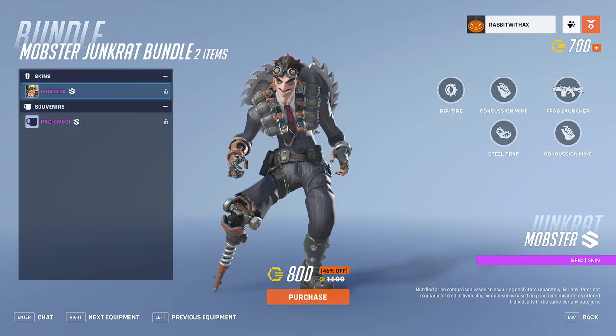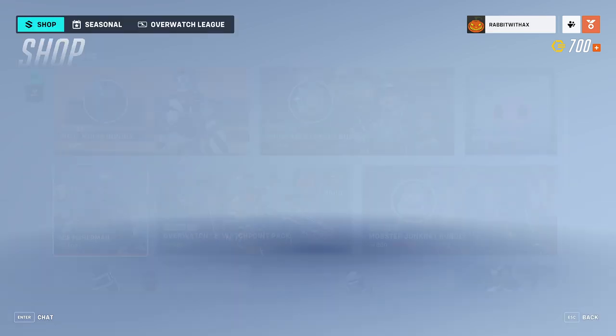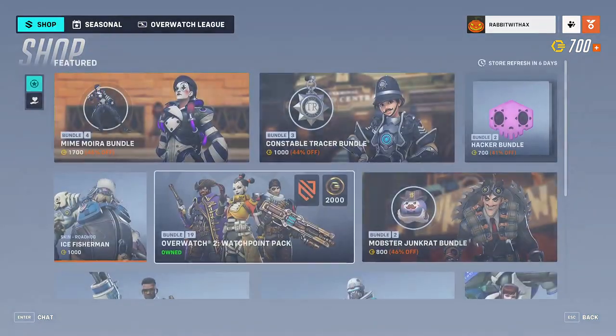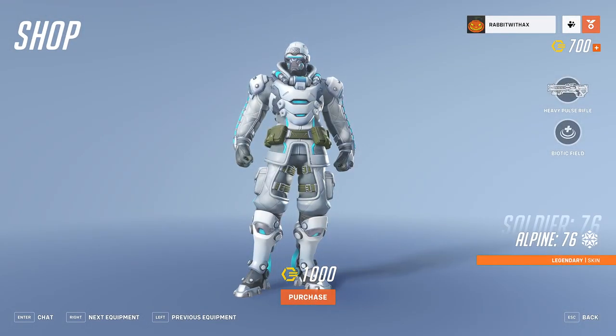The Mobster Junkrat bundle comes with the Mobster skin for Junkrat and the Pachimobi souvenir. We also have the Tropical skin for Baptist — very nice — and the Alpine 76 skin for Soldier 76.